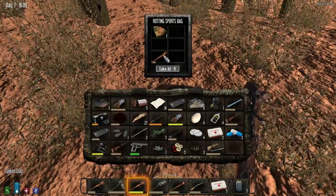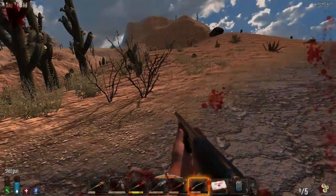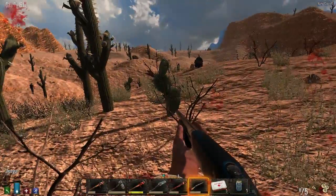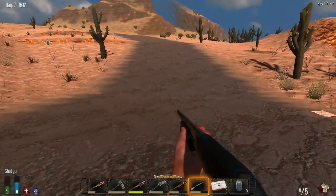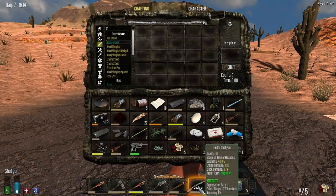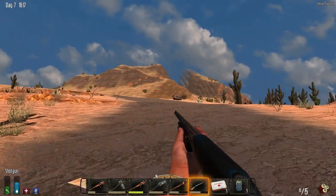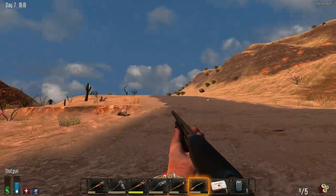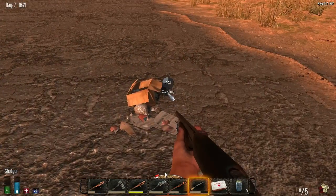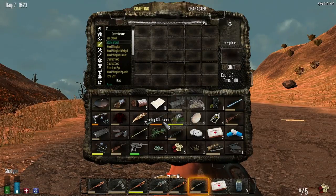That'll give me metal strips - let's scrap that. I ran into a cactus - tip: don't ever run into cactuses, they hurt. So I got myself a faulty shotgun. The accuracy isn't that good to be honest and we've only got like five shotgun shells. Hopefully we find a few more bits along the way. My inventory's full anyway.